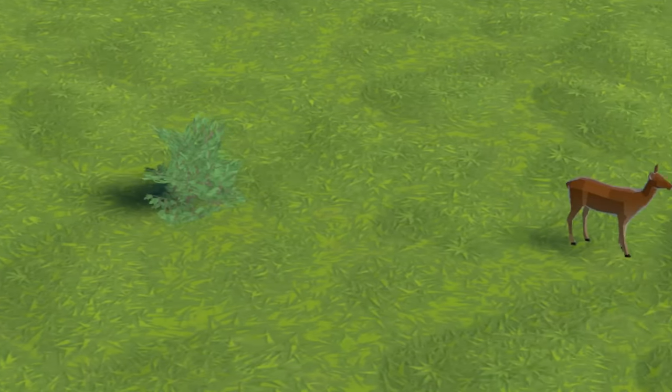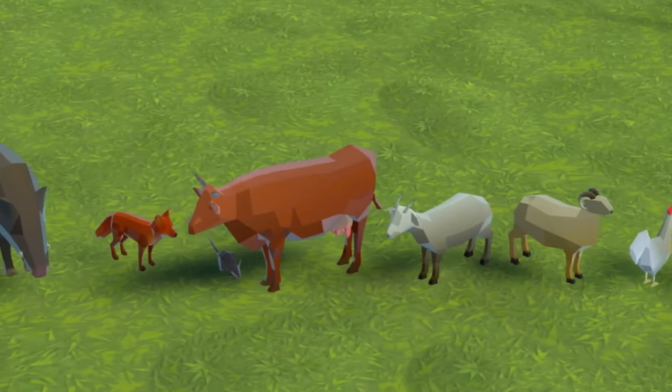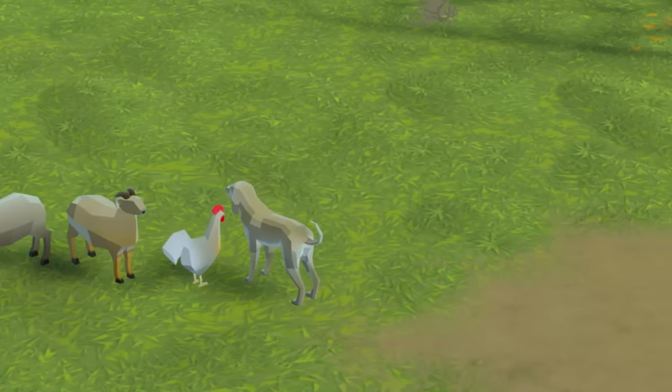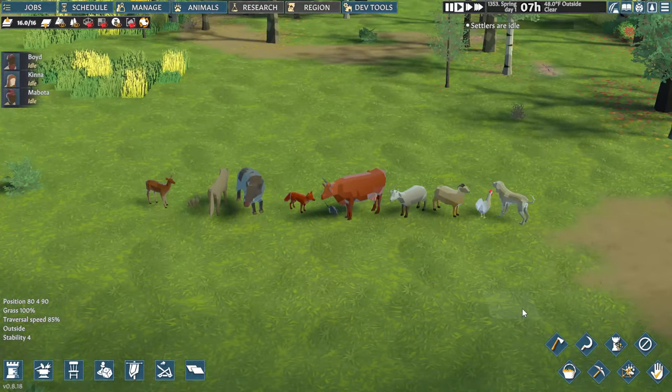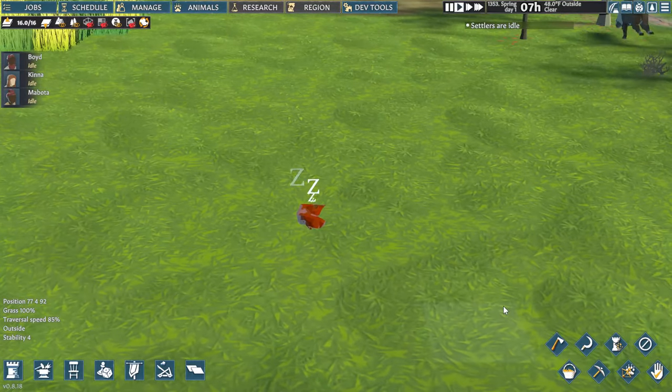In addition to the previous wolves, rabbits, and deer, there are a lot of new animals. Cows, chickens, goats, boars, sheep, dogs, rats, and foxes will either help or hinder your colony. Seriously, rats are hellspawn that breed out of control.